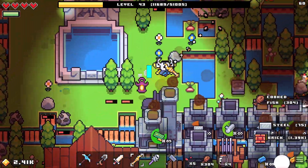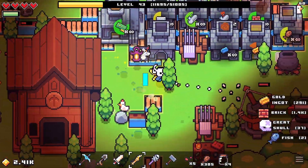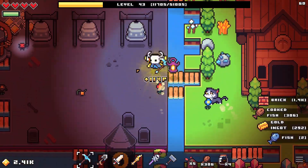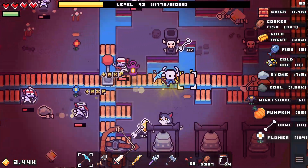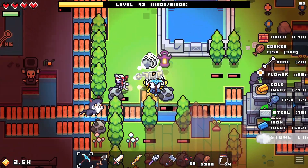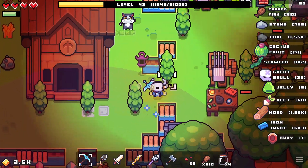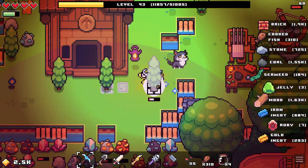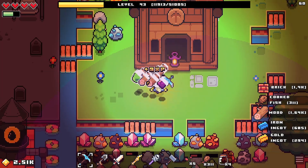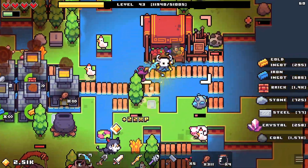Hello everyone and welcome back to the Forager series. Today's episode is episode 14 and we are back in this wonderful world with quite a lot more resources and quite a good amount of new stuff. Since last episode we made quite a good amount of progress — we managed to get the pickaxe and the sword upgraded to the next tier, both of them, which is really nice. We are now starting to get really quite rich in this game, so we can really start progressing more and more now.